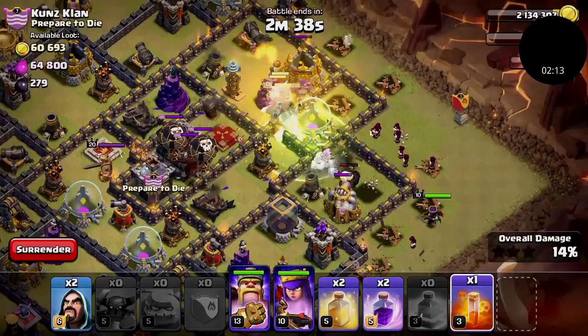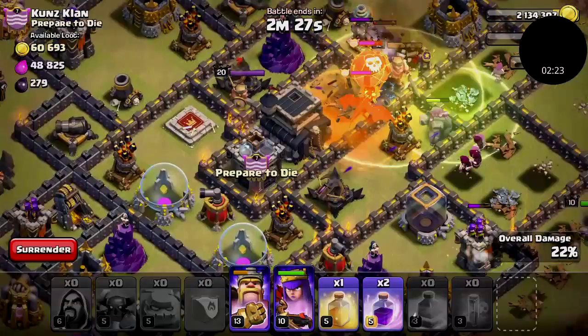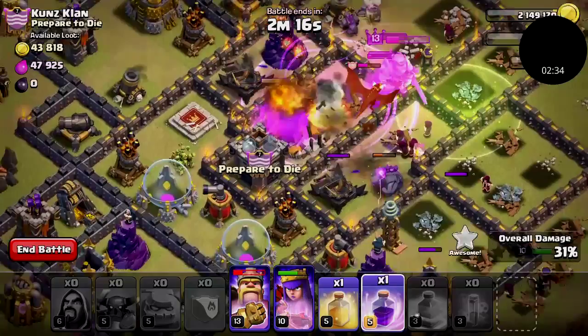I'm gonna put down a heal spell and drop some of my wizards for more damage. My king's taking a lot of damage — I'm gonna put down a rage spell right now and see if that does anything. I might need to activate my king ability soon because he's almost about to die.